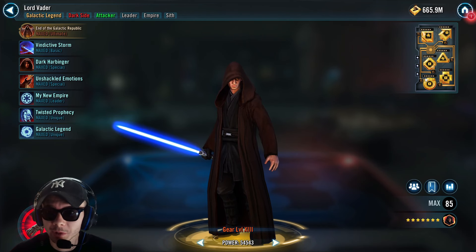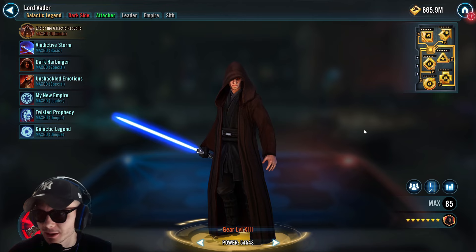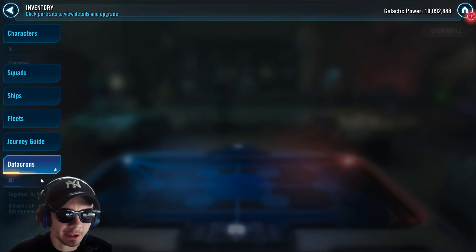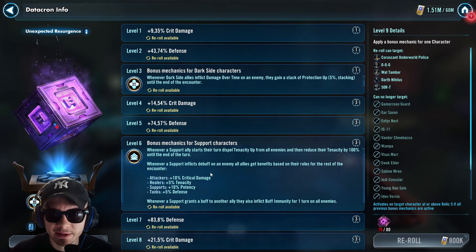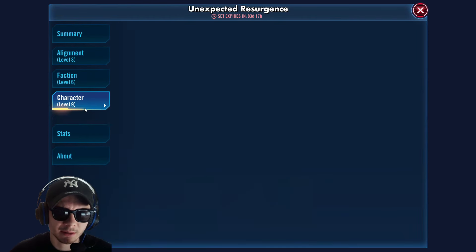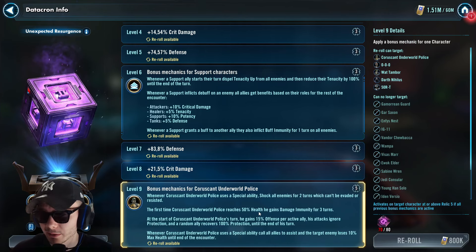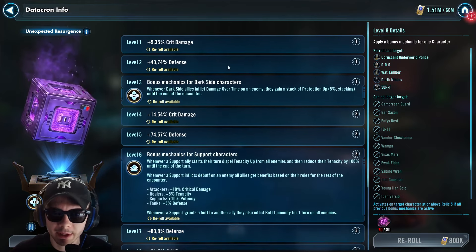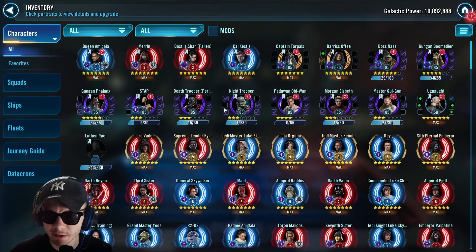Nobody seems to like this mod approach except me and a few followers, but I recommend giving it a go if you really want to experience the best with Lord Vader. For the datacron, we have a lot of critical damage and defense — mostly one role or the other in each. The level 9 doesn't matter at all because there's no level 9 that can really be used with Lord Vader for this one. Maybe Guard Saxon but he's not a support character. So I recommend good damage, defense, or protection.